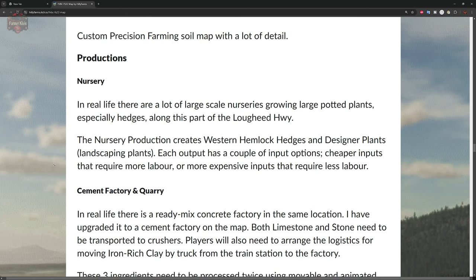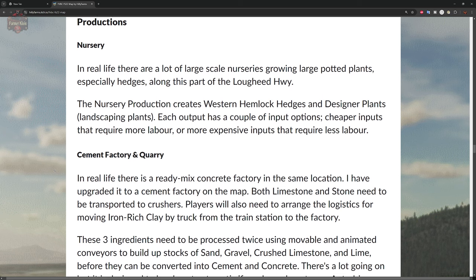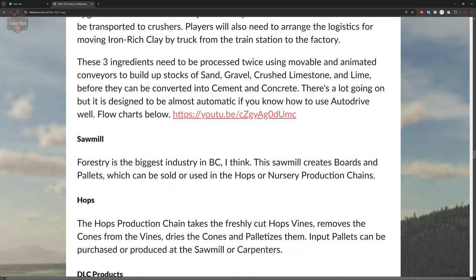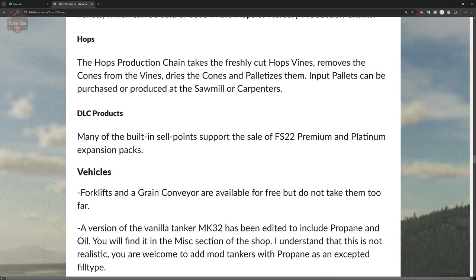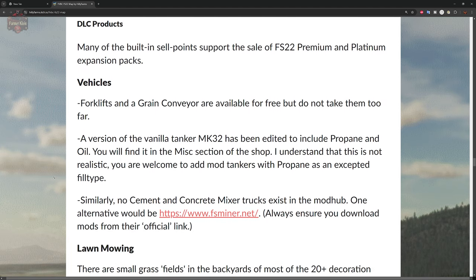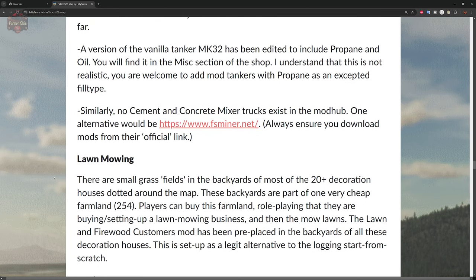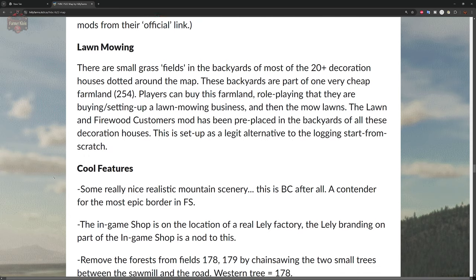This map includes 41 productions in all: a nursery, cement factory, and quarry; a sawmill; hops production; and the ability to sell many premium and platinum expansion products. Custom vehicles are included, and buying certain farmlands lets you do lawn mowing and other role-playing activities in town.